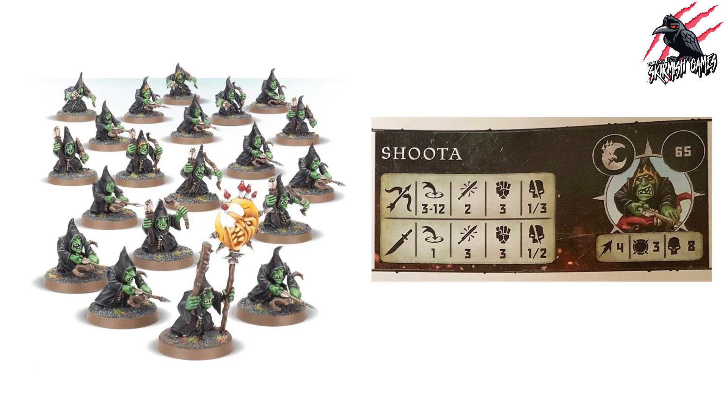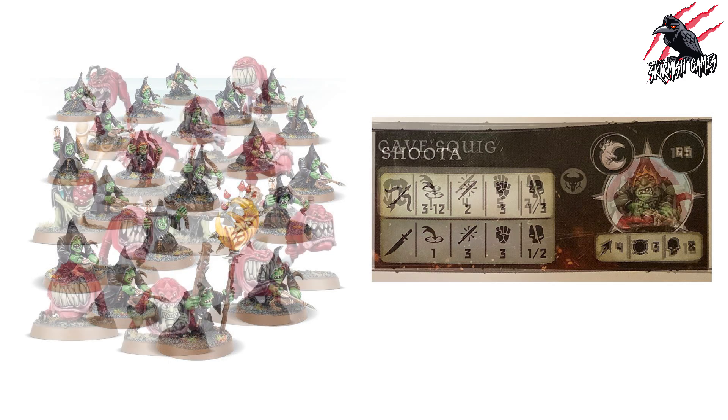The Shooter comes in at 65 points with Movement 4, Toughness 3, and 8 wounds. They have two weapon options: a ranged weapon at minimum 3 maximum 12, two attacks at Strength 3 dealing 1 to 3 on a crit, and a knife at range 1, three attacks at Strength 3 dealing 1 to 2 on a crit. Damage output is quite low, as expected for that points cost, and they only get the standard fighter abilities — no extras.